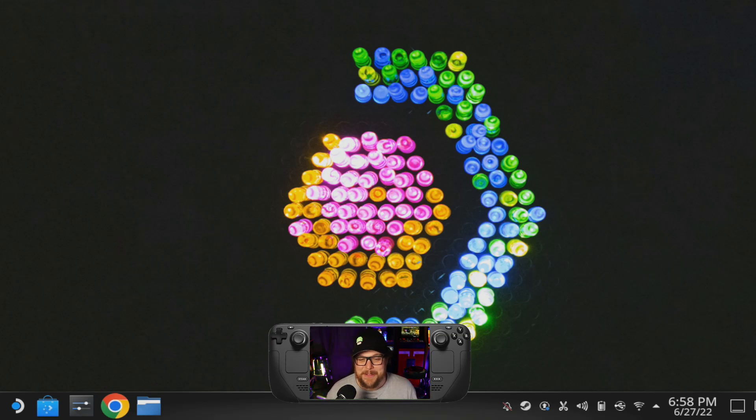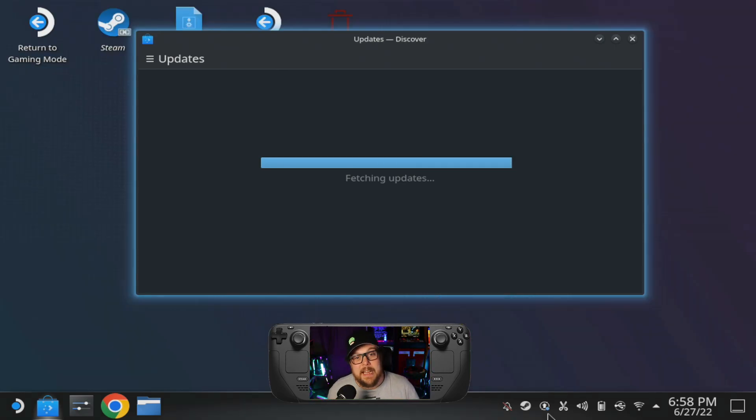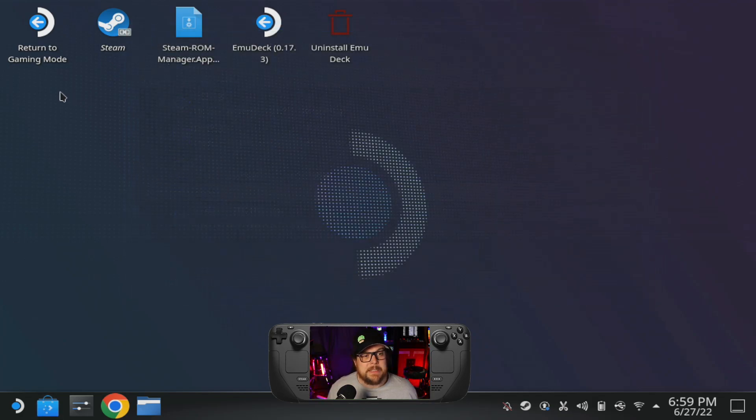See that little arrow in the bottom right-hand corner? That's the update indicator. It's checking for updates right now. It could be that you need one of these. Once it finds them, go ahead and update everything — click Update All — and once they're all updated, go up to Return to Gaming Mode. That takes you back to the Steam Deck UI.